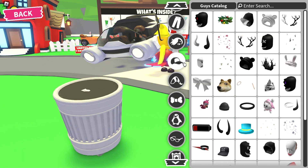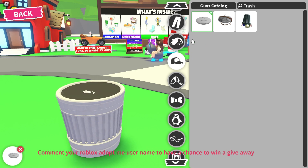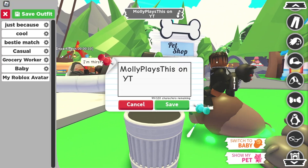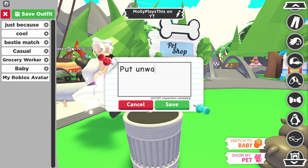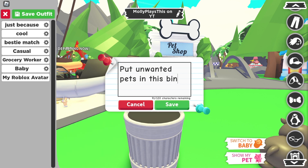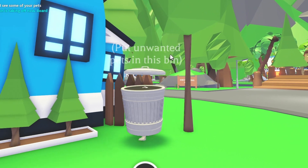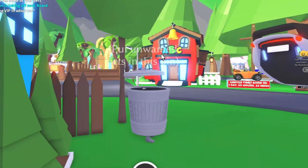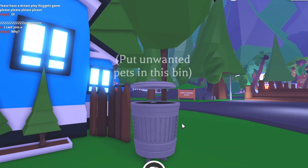We're not done yet. Go to hats, search up trash, and you'll see a trash lid — click that. Then edit your roleplay name and put 'Unwanted Pets in this bin.' Go find a spot, sit there AFK, and people can put their unwanted pets in. It's old but it still works.